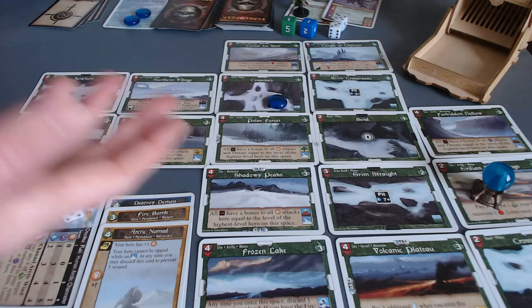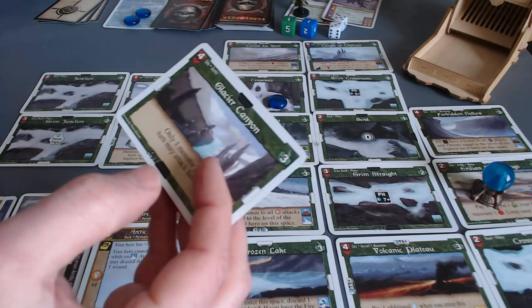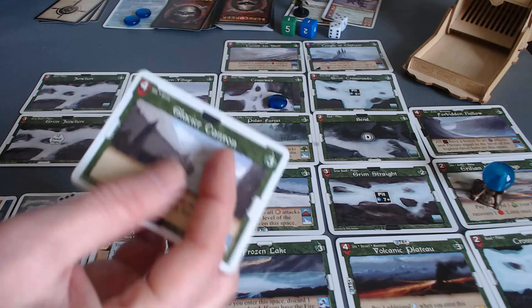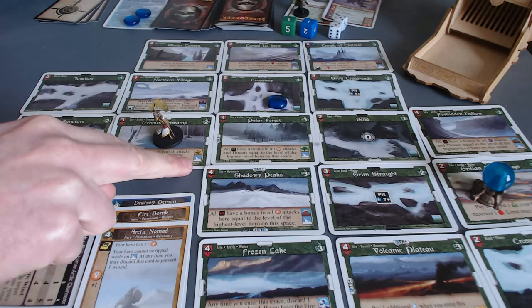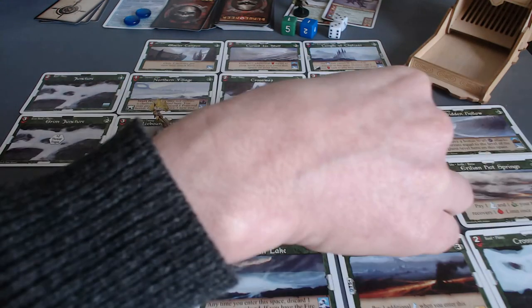We're running out of map cards — and Glacier Canyon, there we go! Only one monster per turn may attack here. It's a four-peril space and our goal is to defeat the Frigid Demon. I don't need to roll for the Winterize spell because I'm already on a frozen space. The token advances to the next space. Now it's my turn.